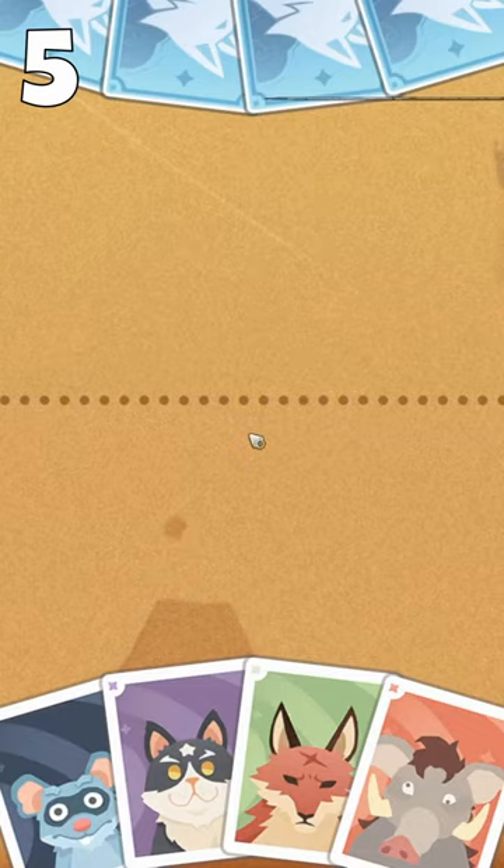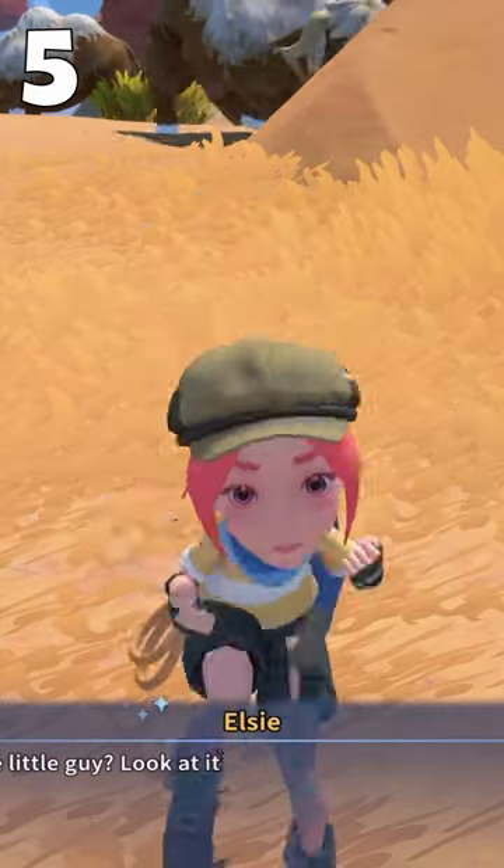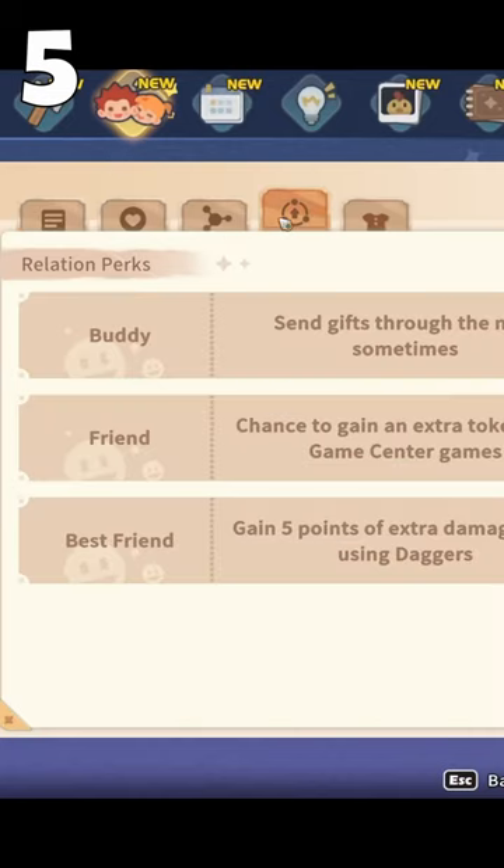Improve your relationships with everyone in the village. Play the Critters card game, engage in small talk, and offer gifts when you can. This will eventually unlock new bonuses and romance options.